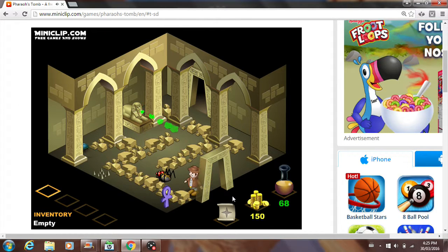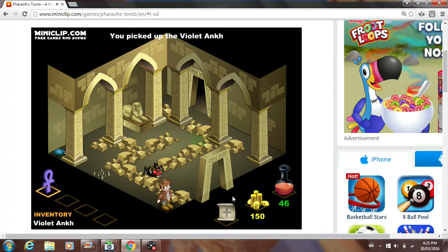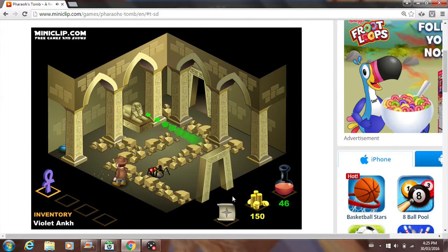Need more potions. Over there is — I forget what color that key is — but we've got to make our way past the spider and past this. Now we go here. That is the violet key. Well, it's not really a key, it's called an ankh, but I like to call them keys because that's pretty much what they are.